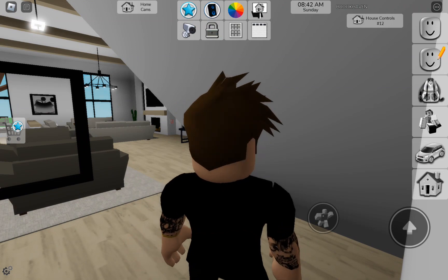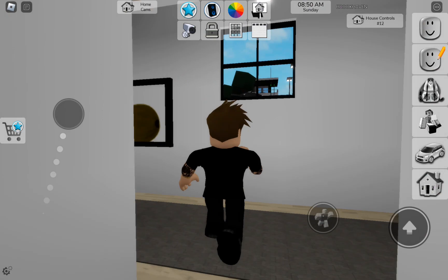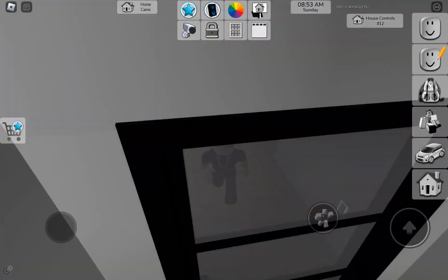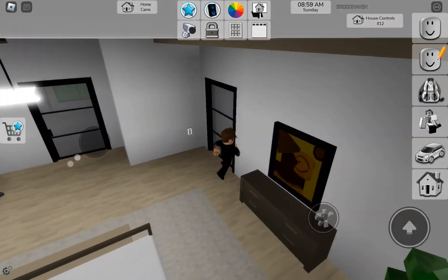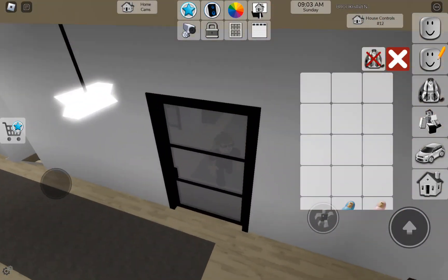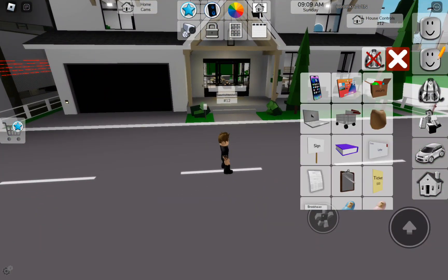There's a whole room under the stairs — I'm going to do a hide-and-seek video with my friend since apparently there's a hiding spot there. There's also a gym, a bathroom, and another bathroom. I haven't found the safe yet.